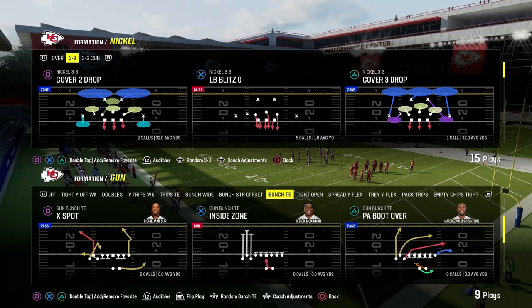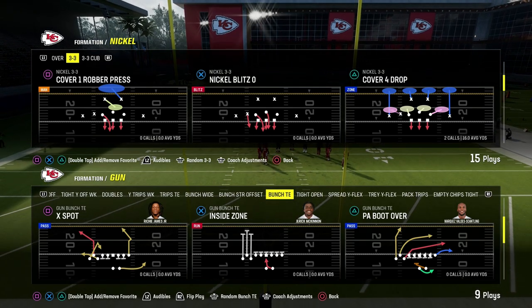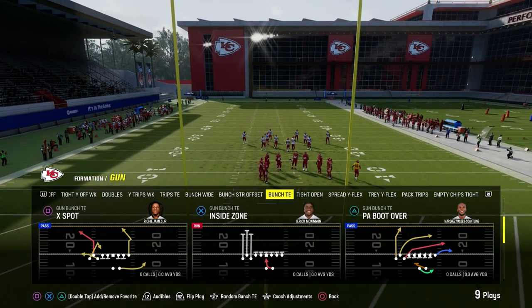PA Boot Over at a bunch tight end in the Packers playbook features one of the best ways to beat man coverage in Madden 24. We're going to go over it in this video.